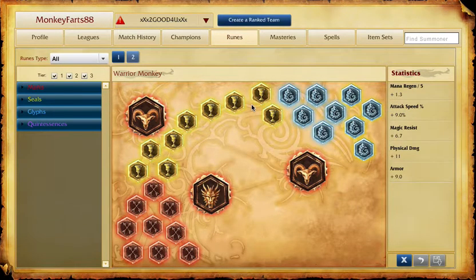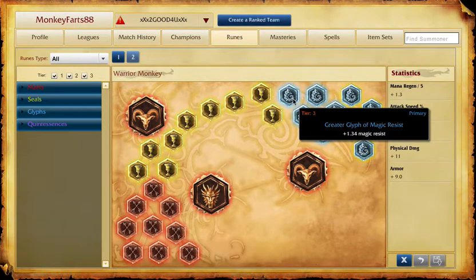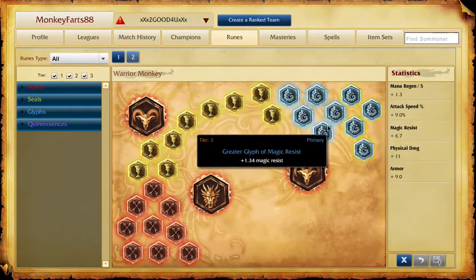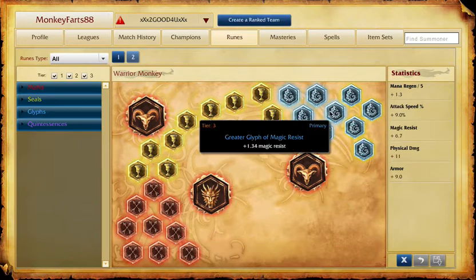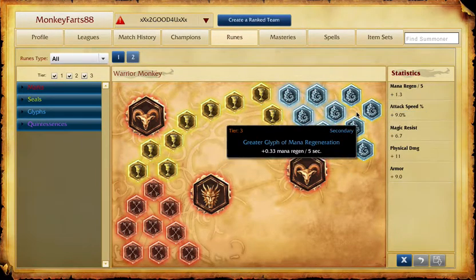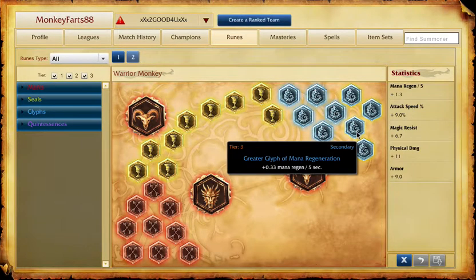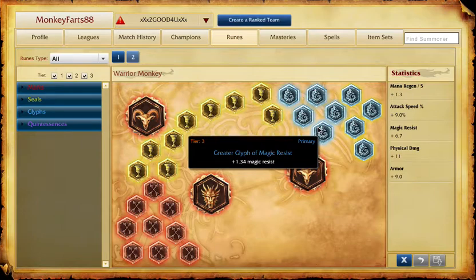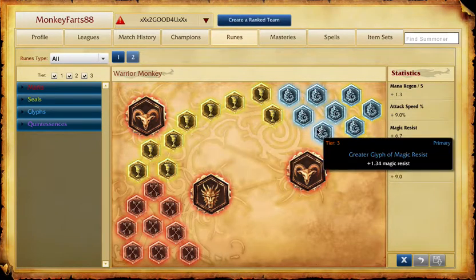For glyphs, I take five magic resist glyphs and four mana regen glyphs. This setup is mainly for when you're playing a champion like Quirky or Lucian. Otherwise, your best bet is to just take flat magic resist glyphs across the board.